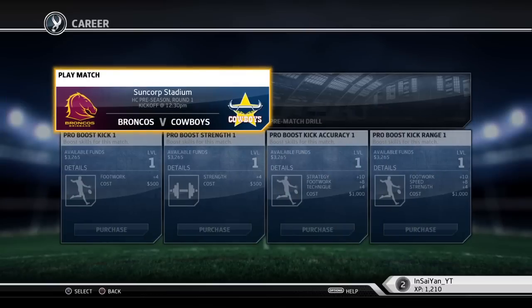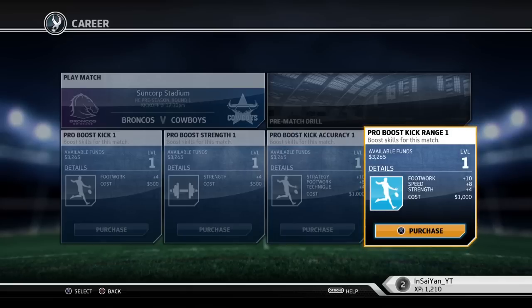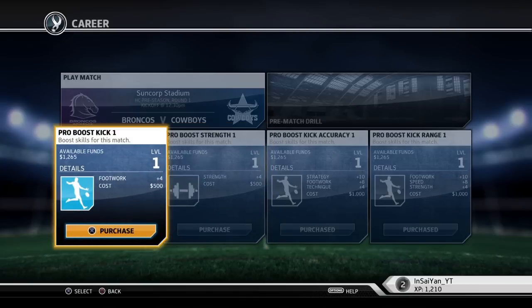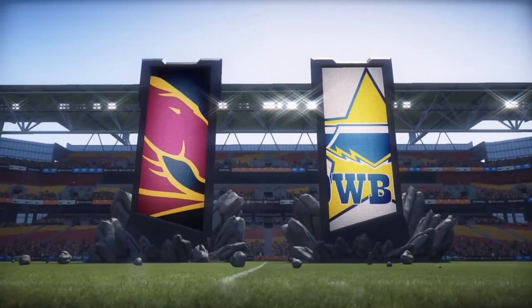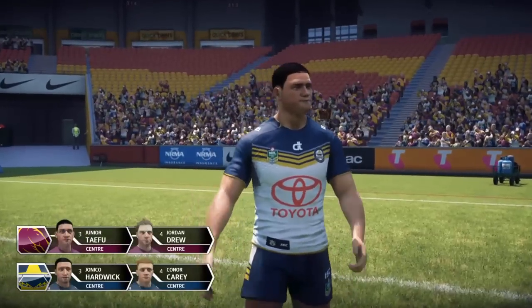We're about to start, 18 years old. Before the game you can spend your money on in-game stat boosts — spend a thousand bucks and get things like Strategy +10, Footwork and Technique. You earn XP to level up stats, the money is purely for in-game boosts. You might want to save them for an important game, but this is my first game so why not. Top right you can also do a pre-match drill — choose one of four drills, it gives you XP, and doing well earns you more. I skipped it this time because I just wanted to get in and play.